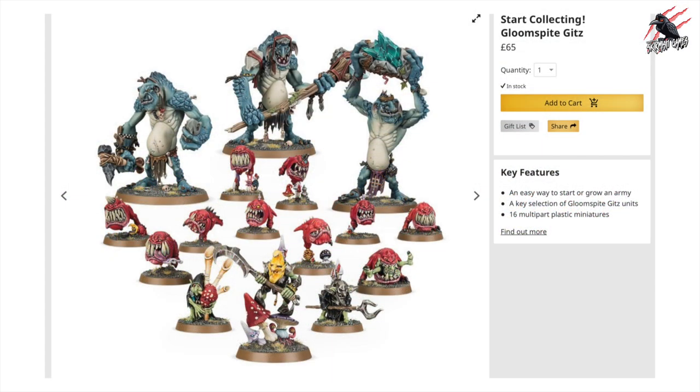The first thing I thought of right away was the Start Collecting Gloomspike Gitz set - really good value, great to get hold of these Start Collecting sets before they get changed to the Vanguard box sets. This gives you three Trogoths, which are fantastic models and some of my favourites, another Squig Herd - you can't have too many of those - and another leader option with the Loon Boss. If you make a 20% saving on this box set and add it to the Battleforce, you've got a really nice foundation for an army.